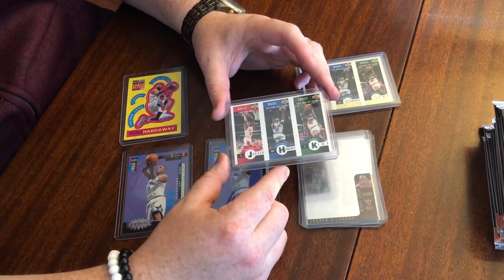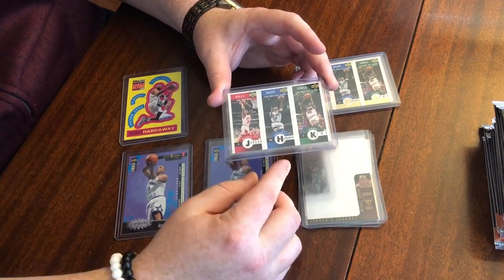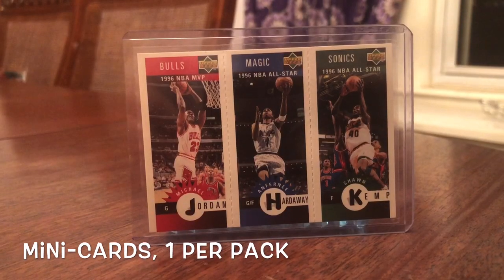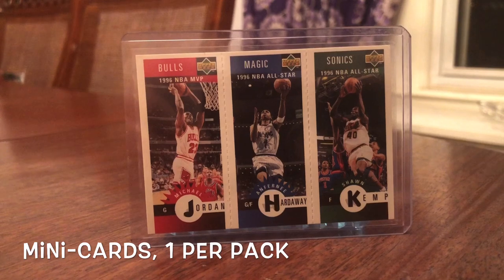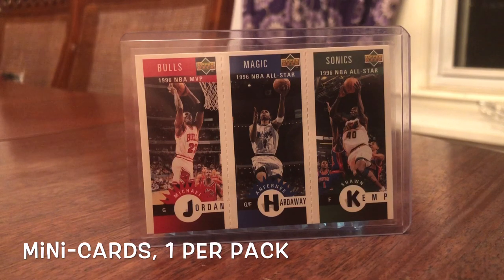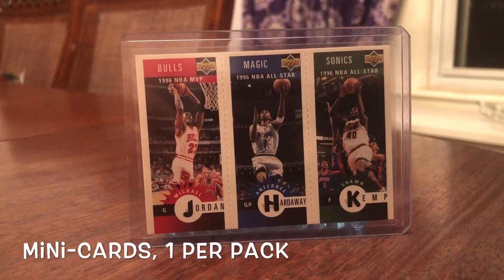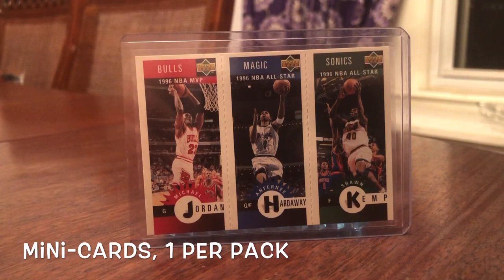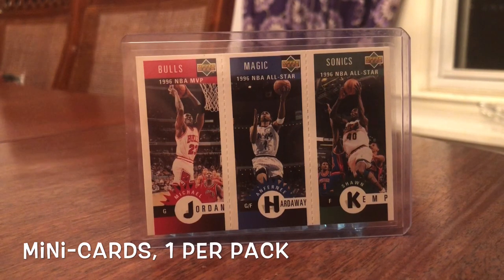Here we've got a mini card. This is the most valuable and most sought-after mini card in the entire set. Mini cards are one per pack, so we should see one in every single pack we open. We've got Jordan, Penny, and Kemp. This was a fun card for me growing up — me being a Penny collector and my brother being a Jordan collector, we fought over this card until we got multiple copies. It never seemed like we got a second copy until one day we did, and then we were both satisfied. This card is still not terribly valuable — you're looking at about five dollars. With it being a mini card, you've got the perforated edges, so you want to make sure it hasn't been bent on the perforations or separated.